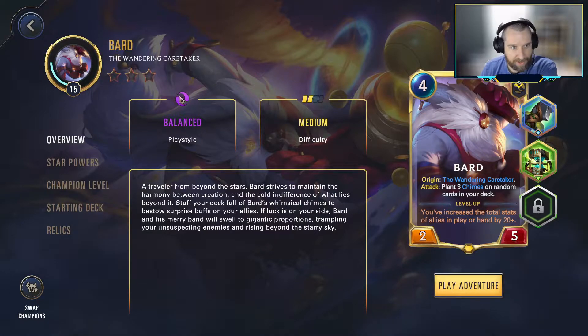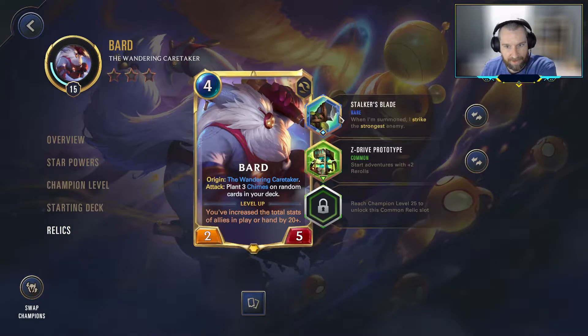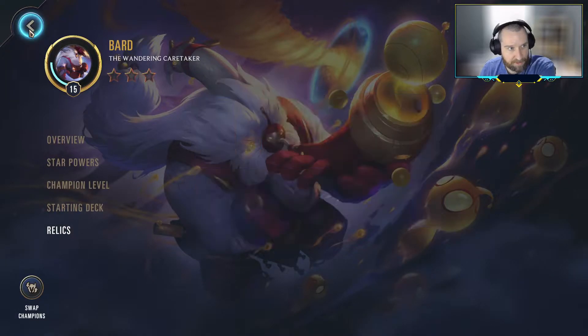As our Bard stands, we are at zero stars, but we've got our champion level up to 15, so we've unlocked two of the relics. We're currently playing with the Stalker's Blade to give ourselves a bit of interactivity. With Bard, the key is both looking for cheap plays and looking for interactivity, and I like to start off with the re-rolls as a means to try and improve our deck as opposed to improving our champion.